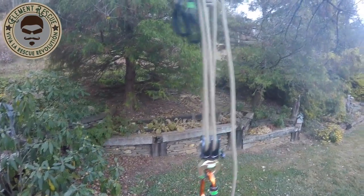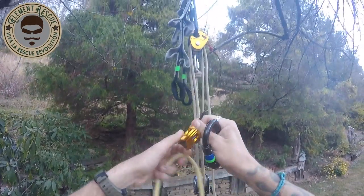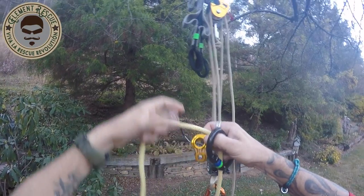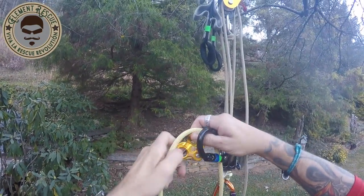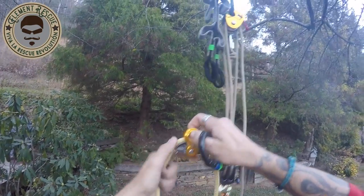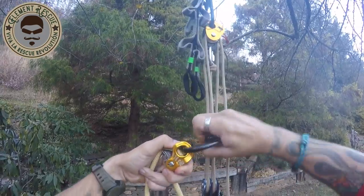Now what we're going to use that rope man for is as a progressive capture. This is going to go back into that carabiner. We want it in a position where we're going to pull up slack this way, so we just put that rope man right in there. That's what allows us to do resets while we're hauling.